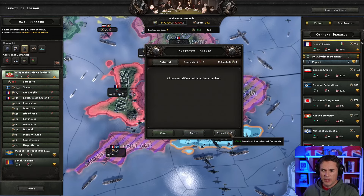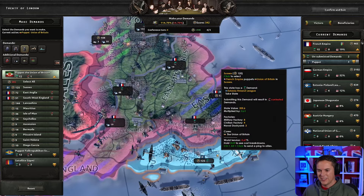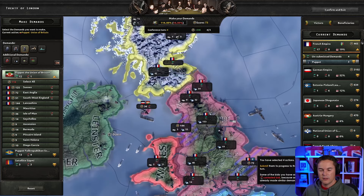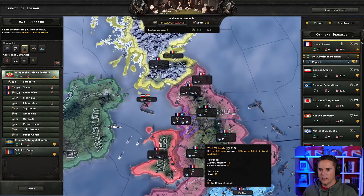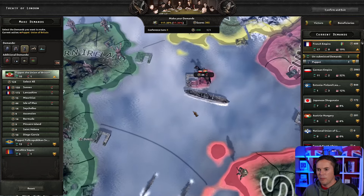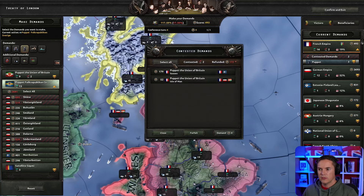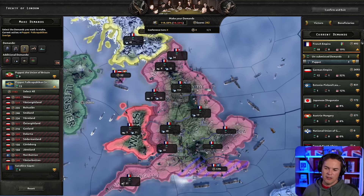Select all — it's going to be ours, the game knows it. There's something funny down there. Let's make sure we've got that selected as well. Submit demands — select all, demand. I had it selected. Isle of Man — I'll put a demand on there. We can puppet these guys as well.